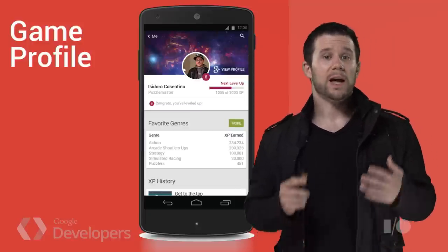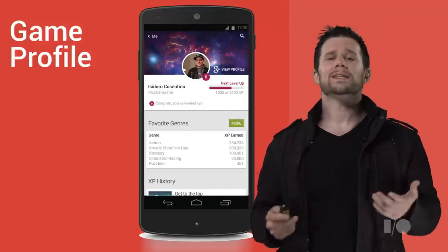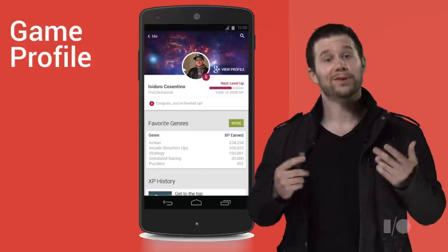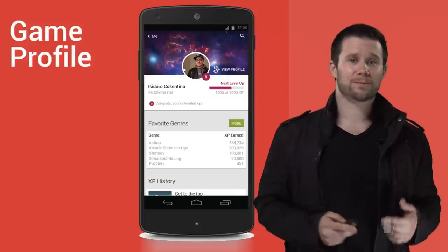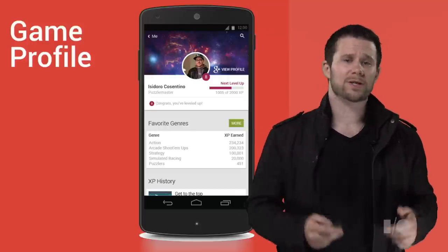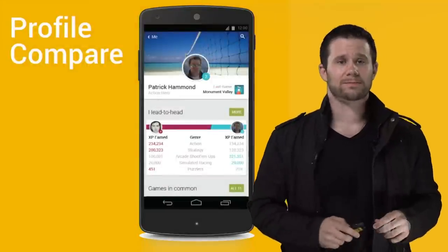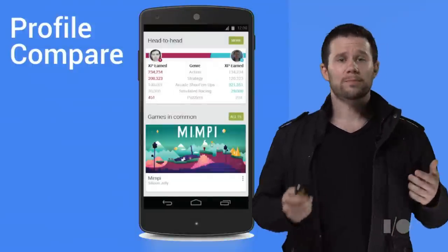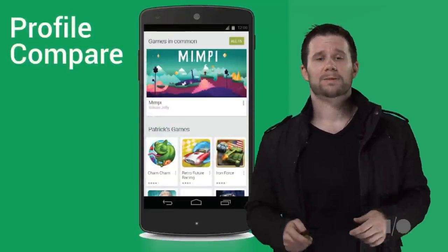Each game you publish has a thousand points to allocate to achievements. Why? Because players love to level up. Compelling achievements give players a reason to engage with your title for longer periods of time. We've seen significant user retention improvement in games where high-quality achievements are available, and the leveling system has the same potential. While players are checking out their level in the Play Games app, they can now also compare themselves to others.